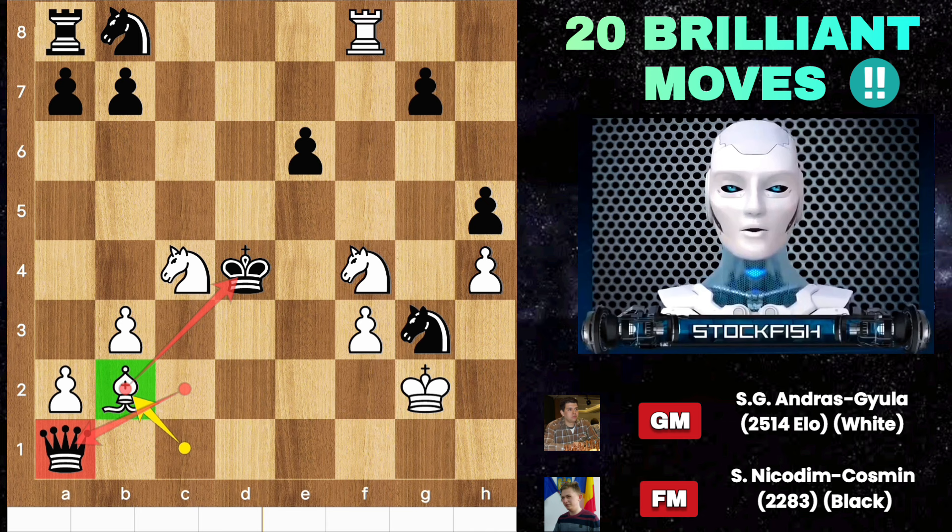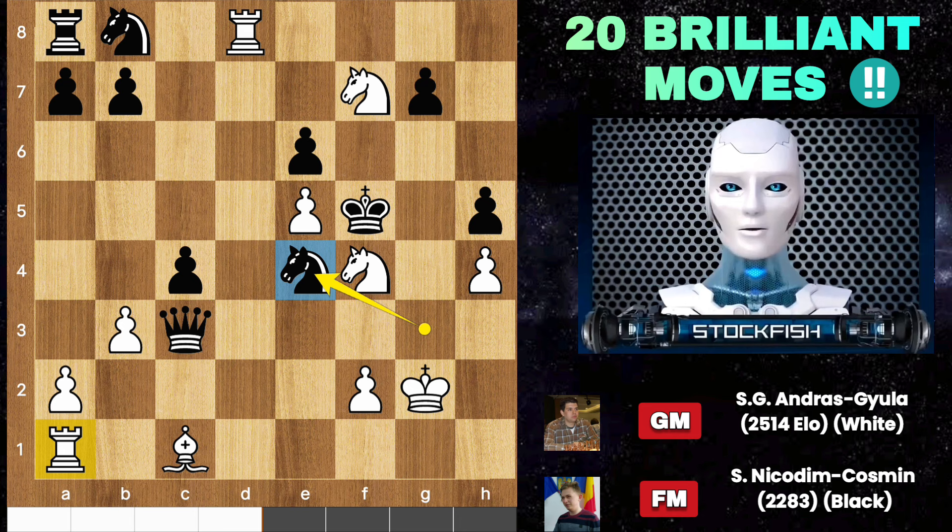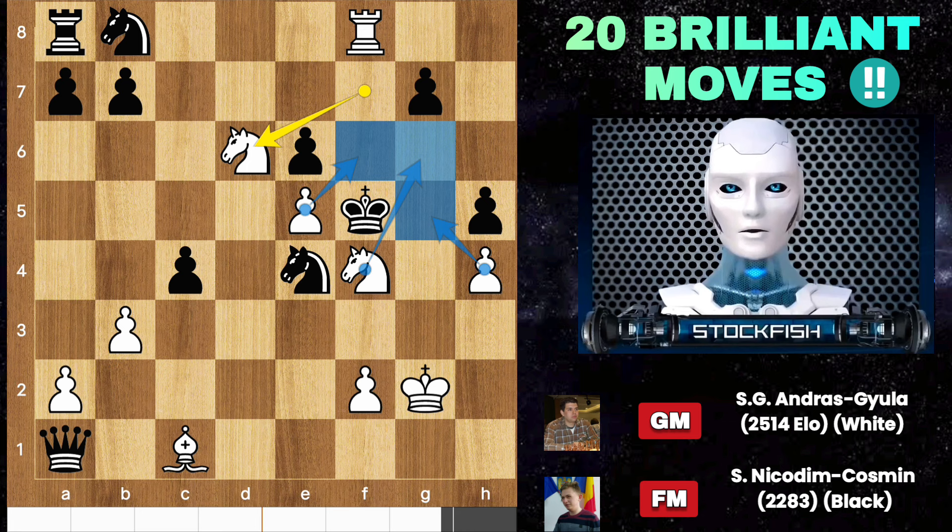Black shows defiance by playing knight e4 — no intention to capture the rook. Rook f8, and remember: you can't capture the rook. If you break that then after knight d6, king takes pawn, knight takes, c4 will come. Black needs to play king d4 forcefully and will lose the queen again.